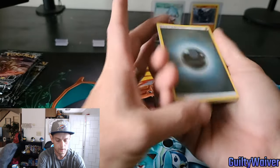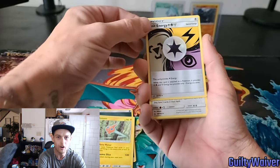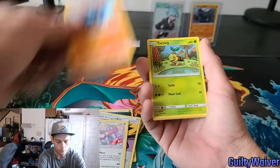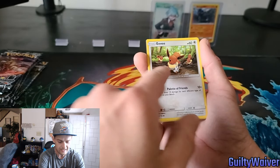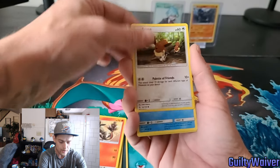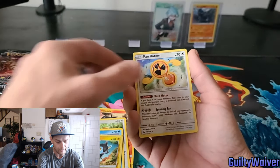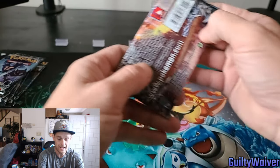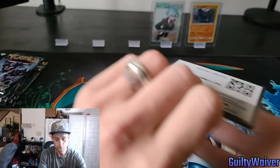I thought it was going to be a Rotom unit energy — sick card, look at that — Purugly, Riolu, Turtwig, Salandit, Eevee, triple Eevee — check that out guys, they're always in threes — Buzzwole, Luxio, and a Fan Rotom for the rare. I may have to go ahead and start an Ultra Prism binder, I don't know, we'll see.